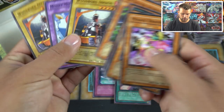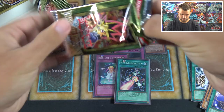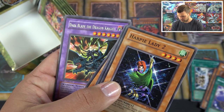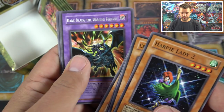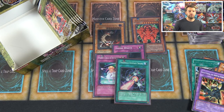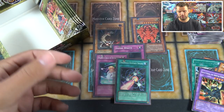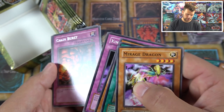Giant Trunade, Mirage Dragon, Rock, Lighten the Load, Homunculus, Necklace of Command, Creator Incarnate, two more Woodborgs. Dark Blade the Dragon Knight — pretty sweet as an ultimate. He worked well with Magical Scientist. Each time this card inflicts battle damage, select three monsters from your opponent's graveyard and remove them from play — so this guy stops chaos decks from going off. Back in the day you had to be careful because Return from a Different Dimension and Dimension Fusion were both legal; you could pay 2000 life points to special summon your removed-from-play monsters. Mirage Dragon, Raging Flame Sprite, Chain Burst.